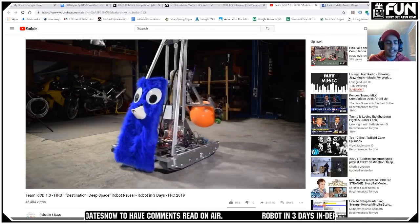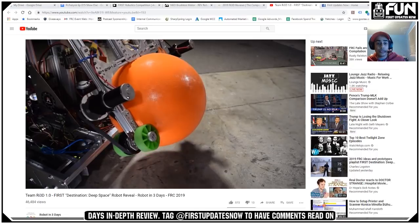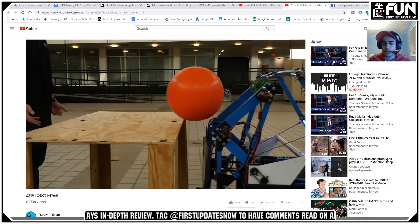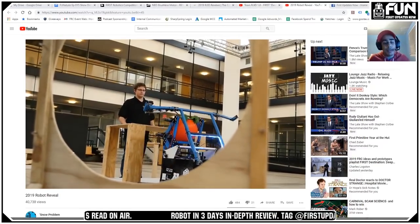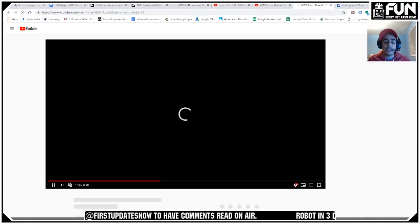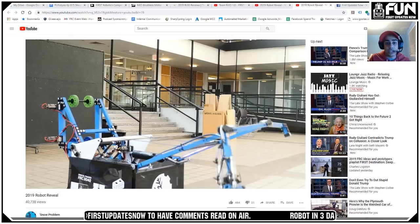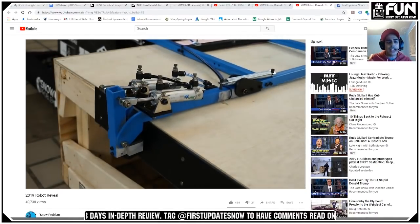It was really cool doing this analysis with the Compass Alliance, going through the various RI3Ds, breaking them down mechanism by mechanism to say what's effective and how each mechanism could evolve in the future. I think some of these RI3Ds are really going to set the tone for what we see this year. As Tyler's showing right now with the Snow Problems robot, they had a really interesting way of tackling the level three climb — they lean forward, pinch the sides of the head, then rotate 90 degrees up. These RI3Ds can set the tone for the season because they're basically doing the prototyping for maybe a third of FRC teams who don't have the resources to prototype properly.